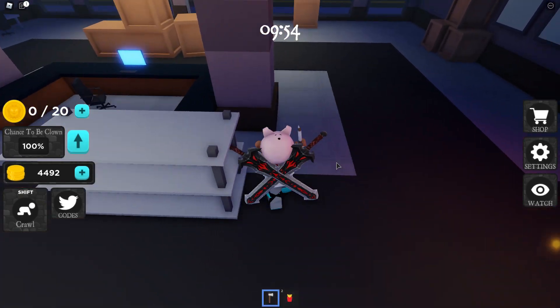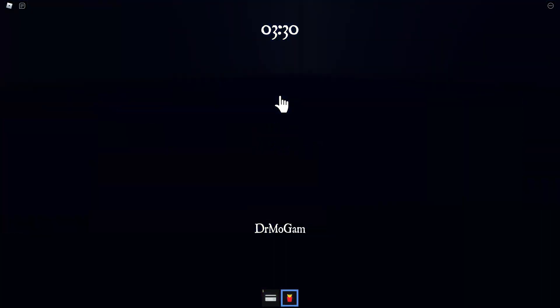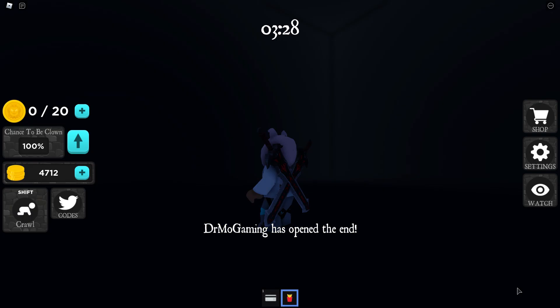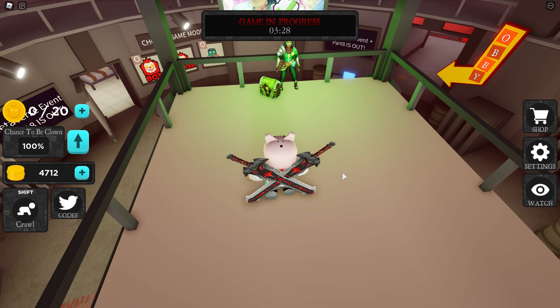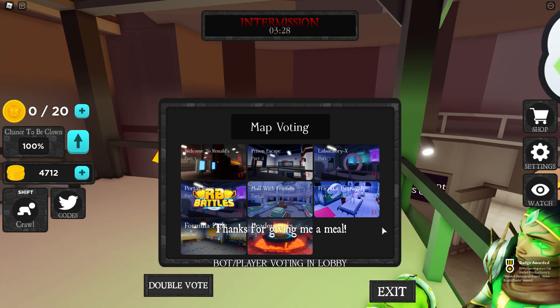So I went back, I beat Part 8 all over again, and now I escaped. Whenever I escaped Part 8 with that, all of a sudden I run up to Ren, and bam — I got me the badge award.